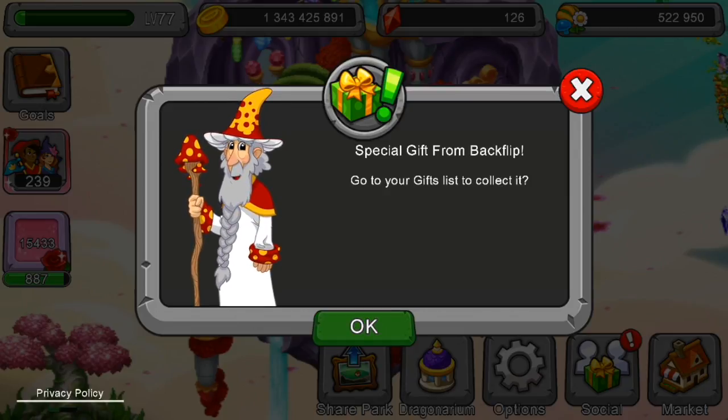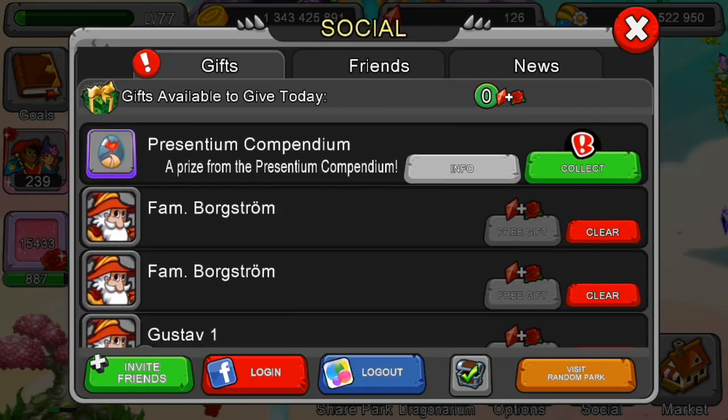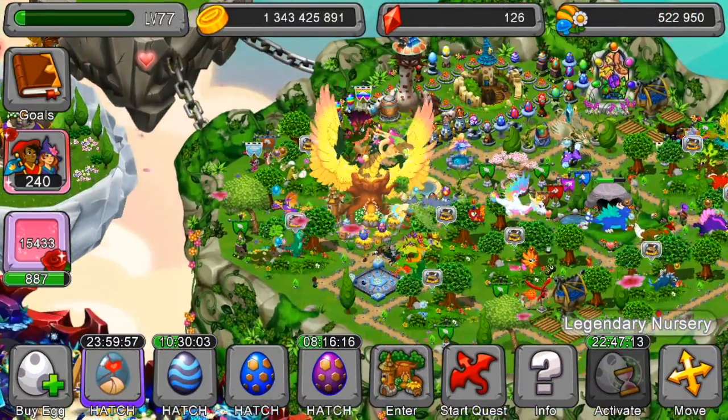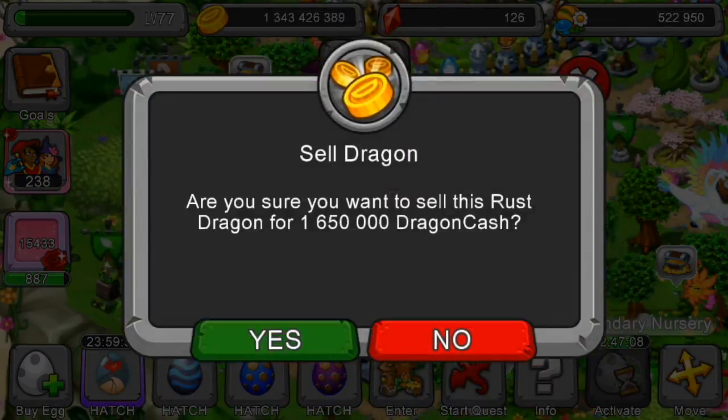And what's this? Like I said, I took Stoneheart, the dragon here, and now I'm going to collect it. It's hatching! And here we got a rust dragon. Let's sell it.